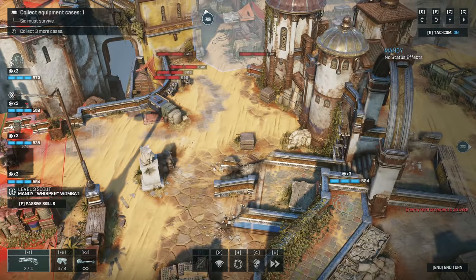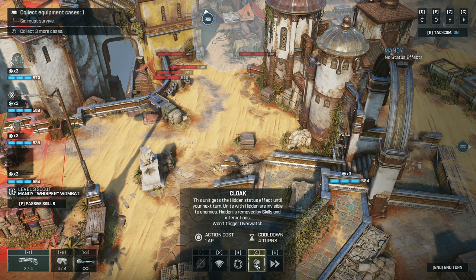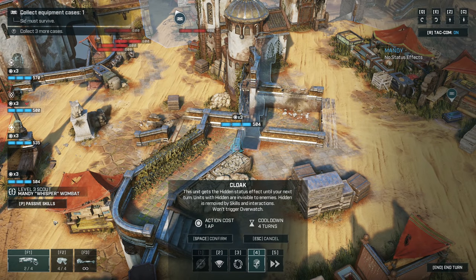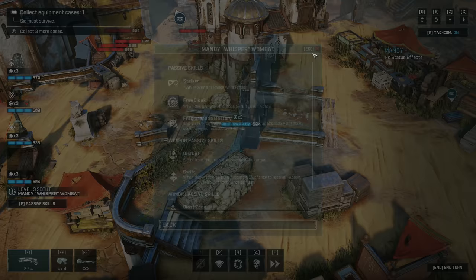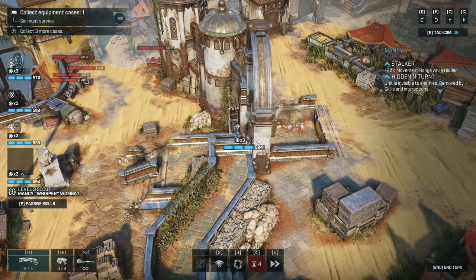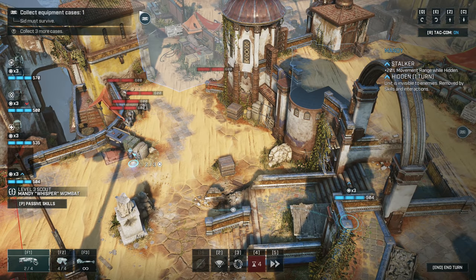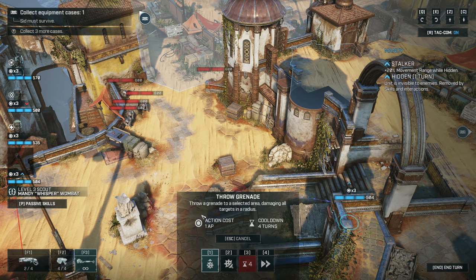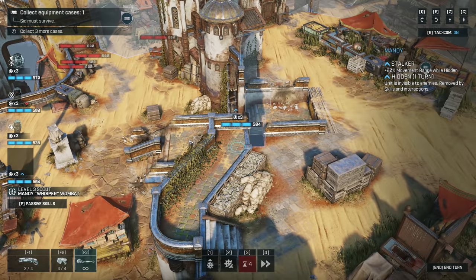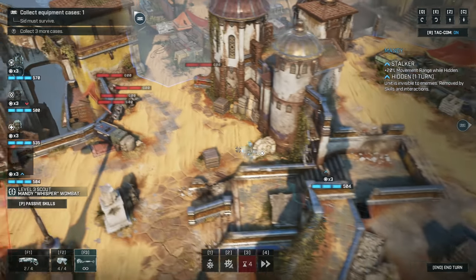Can't even get a good sprint out of here. 20% movement range while hidden — that might be enough. We have the free cloak. Then I can definitely get in there. But maybe I don't even need to go that close, because I still want to be able to grab this case. I get here in two from this position because we're cloaked.